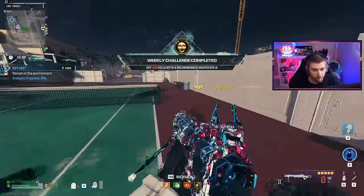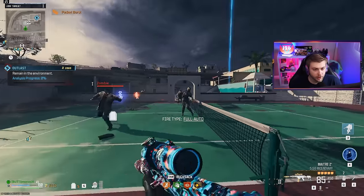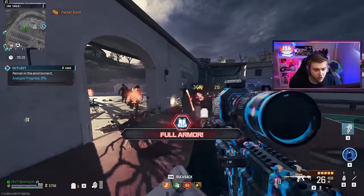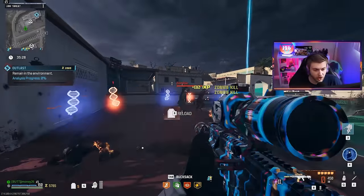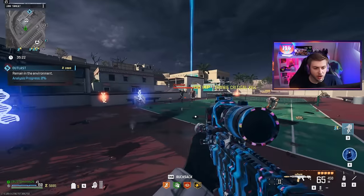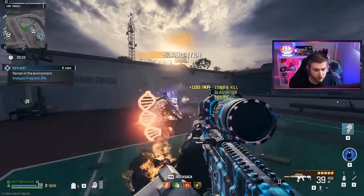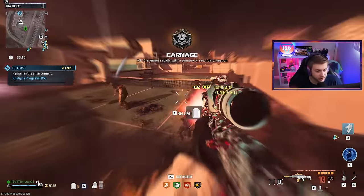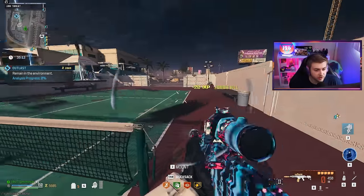There's our 200 kills with our sniper rifle, and our hipfire kills still are not tracking. On to our AR. Apparently just having a scope on this makes it count towards the challenge — we don't actually have to use the scope at all, it just needs to be on the gun. On top of the scope and suppressor, I also have incendiary rounds because with today's update I'm not sure if incendiary rounds work anymore, so I'm going to test that towards the end of this game.